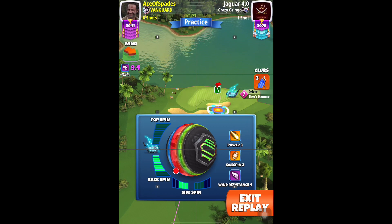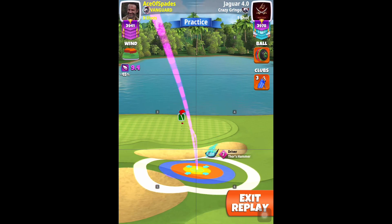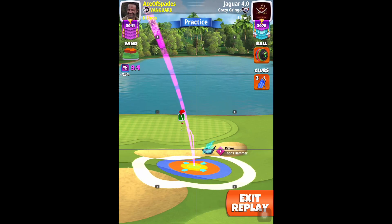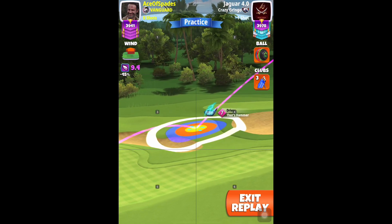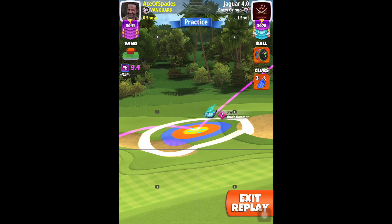Apply 3 left spin and 7.1 to 7.2 back spin. Make sure you do not lose the left spin and use max possible back spin — again it will be around 7.1 to 7.2. Place the red ring just shy of the bunker, with the ball guideline one green square to the right of the pin.